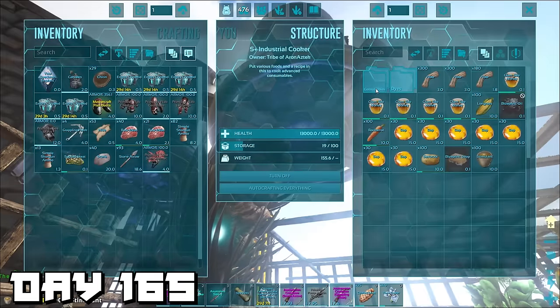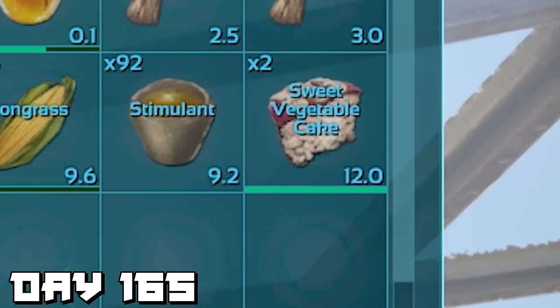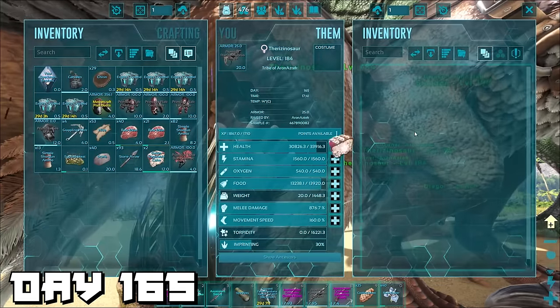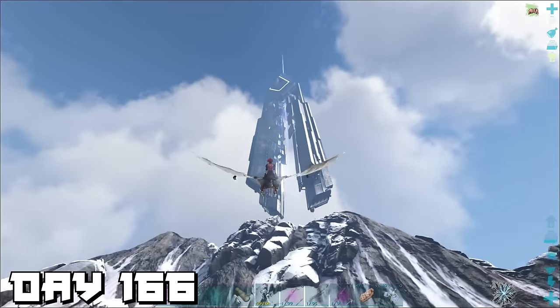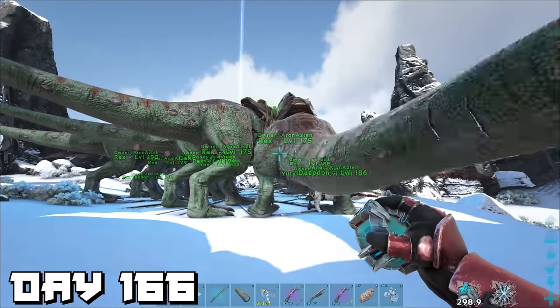We loaded the honey and sap — along with crops we planted earlier — into the industrial cooker, which automatically makes vegetable cakes. When you feed vegetable cake to a herbivore like a therizino they instantly gain 500 health. Day 166 — we went back to the blue obelisk to drop off more T-rexes. We were reminded we still need megalania toxin, so we flew over to the last cave that has one.